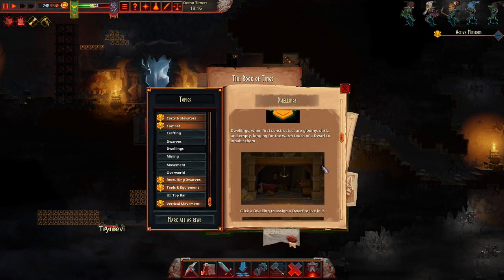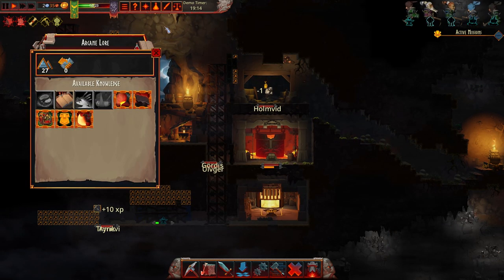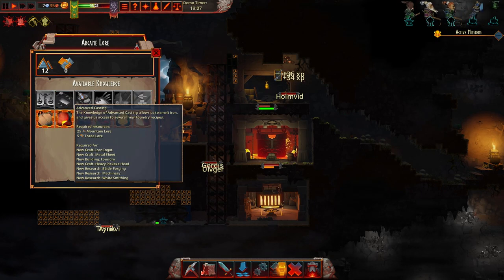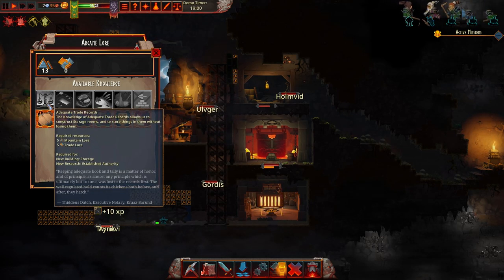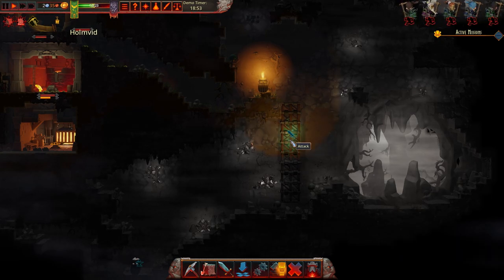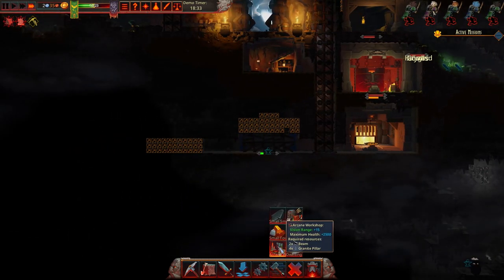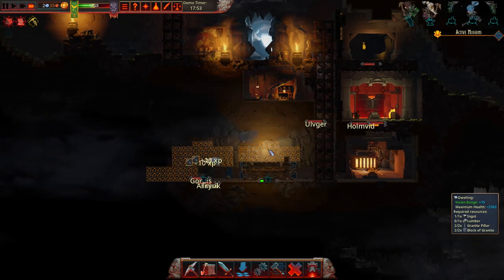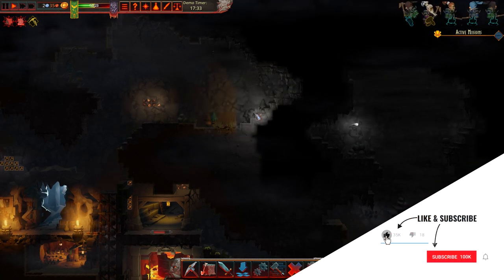Dreadings — gloomy, dark and empty. Clicking to assign a dwarf. Once a dwarf says they personalise it — 'drop off for the coin he earns.' Why am I paying these guys? Mountain lore, arcane workshop, adequate trade records. It stores things. We don't even have access to storage rooms, which are literally just empty spaces. We can't build any dwellings because we don't have access to the resources needed — we don't have lumber.